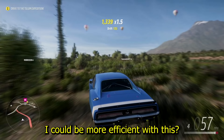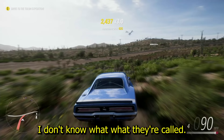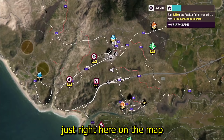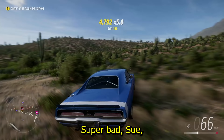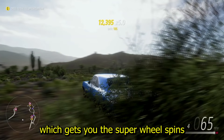To be more efficient, find an area heavily populated with cactuses. The spot I've been using — I'll show it on the map — generally takes me about three to four minutes to fill up my multiplier. That works out to roughly one super wheel spin every two minutes, which is pretty solid.